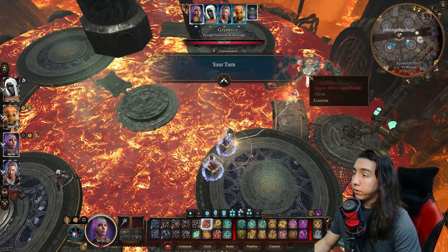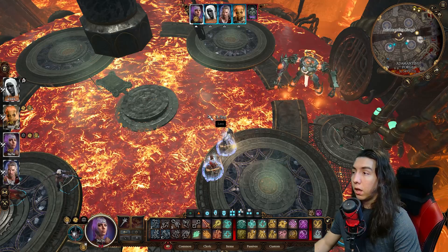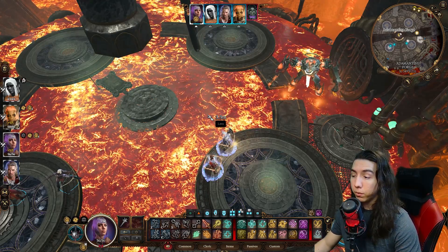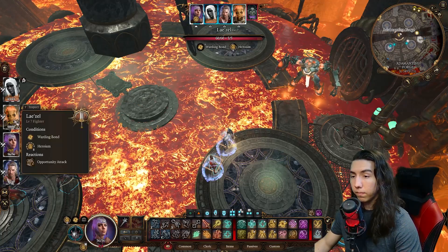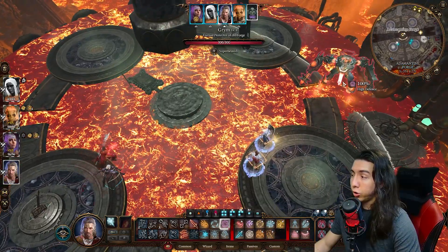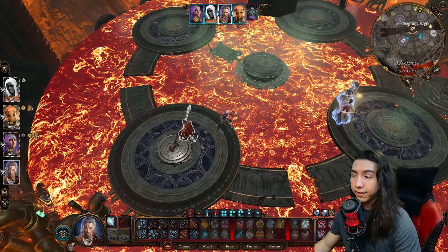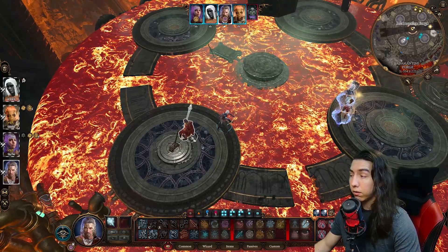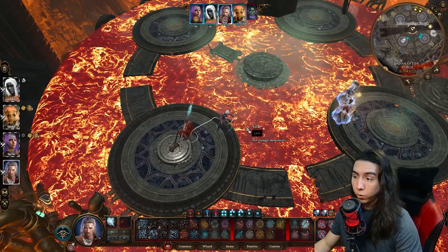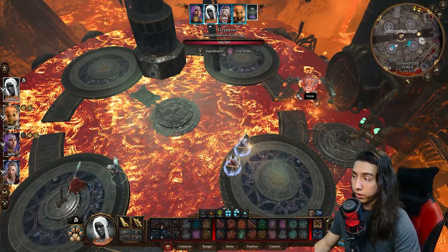We're going to have my main character activate the fight with the lava. As you can see, as soon as it comes out, it has Superheated already on it, meaning you can hurt it right away. You have to be very careful about the order that you attack this thing so you can make the most of everything you have. We'll start off by having Gale come over and apply True Strike. Getting advantage on your attacks and giving it disadvantage on its attacks are the best things you can do — the more buffs and debuffs you stack, the faster this fight will go.